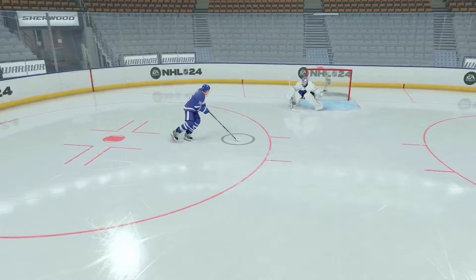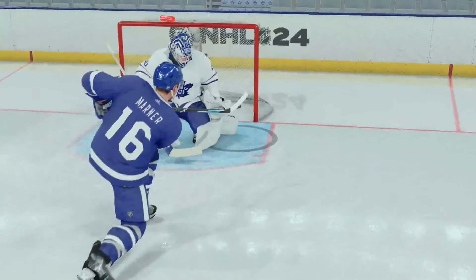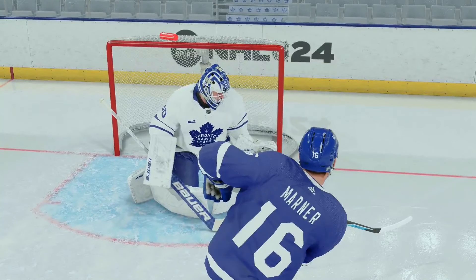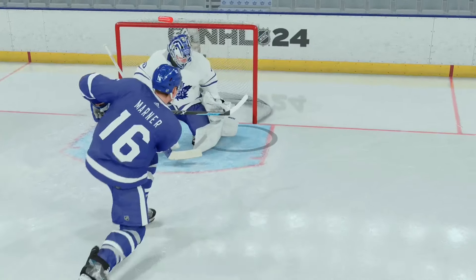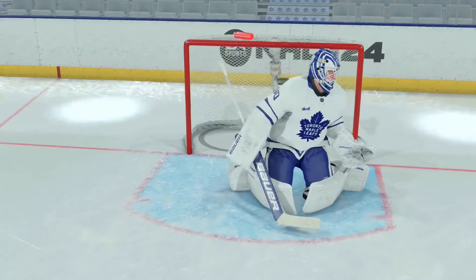So what you're going to see here is an example. Mitch Marner's coming in, he's deking and he's aiming the thumbstick. I'm aiming the thumbstick at around four o'clock, five o'clock, and that keeps the puck down low. That's the left thumbstick and that's how you get that low shot. For an example of a bottom right goal, we're going to go over it in this video.